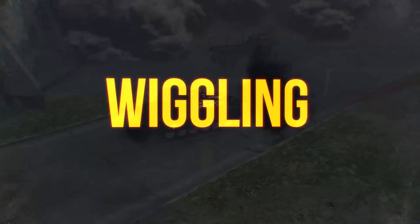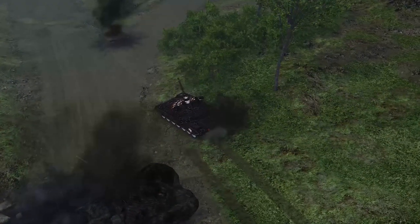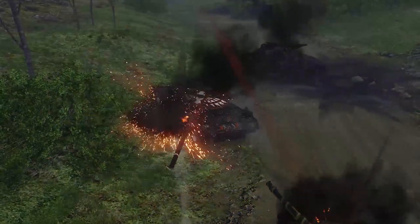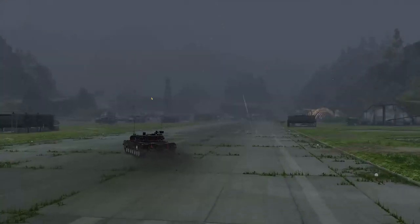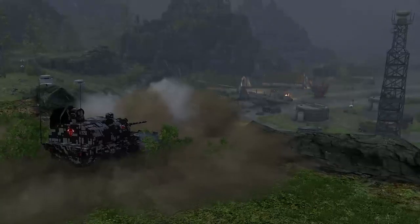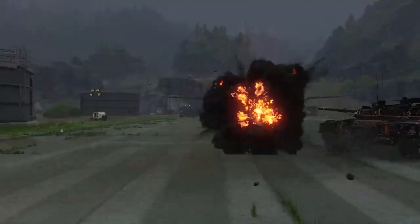An additional tactic can be derived from angling — it's called wiggling. Simply put, when you're caught in the open and you can't hide your hull or turret weak spots from the enemy, try moving your hull from side to side constantly. If the enemy is aiming at your turret, move the turret instead. This will make it harder for you to aim, but increases your chances of not getting penetrated. Additionally, if the enemy is an inexperienced player, he might miss the shot entirely.